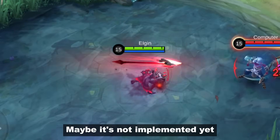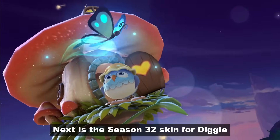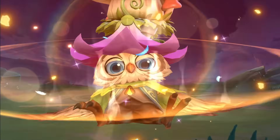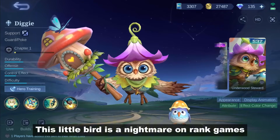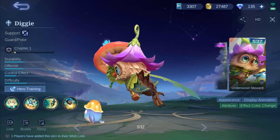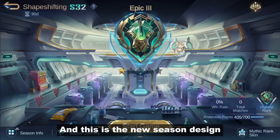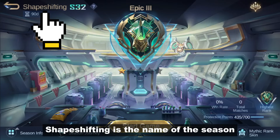Maybe it's not implemented yet, but removing the attack speed limit sounds fun, right? Next is the Season 32 skin for Diggie and it's called Underwood Steward. Don't let his cute eyes fool you — this little bird is a nightmare in Rank Games. And this is the new season design featuring Chip in the background. Shape Shifting is the name of the season.